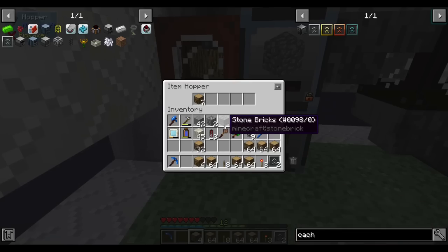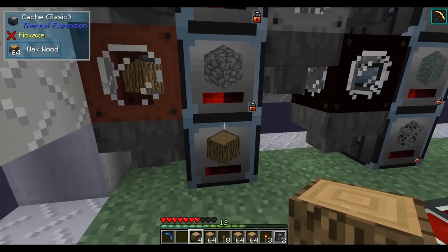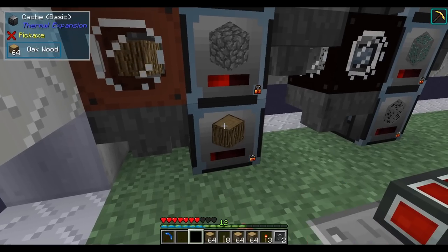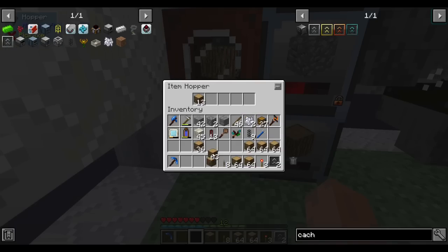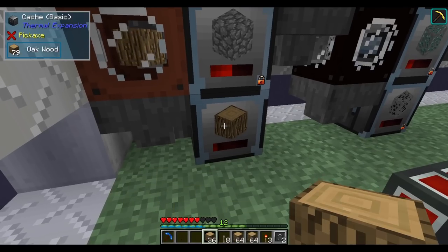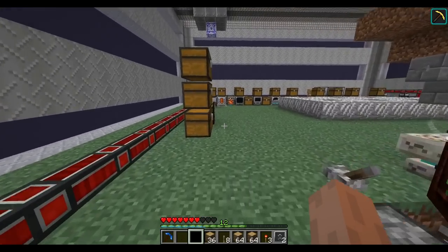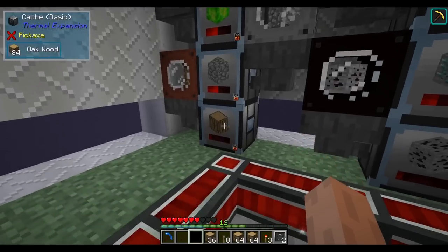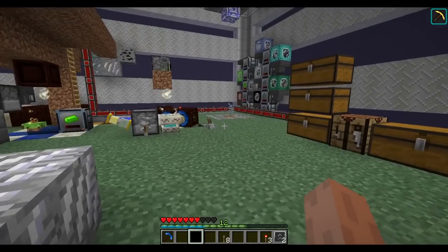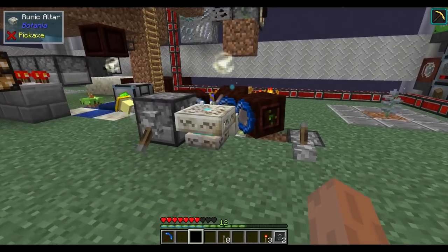There's a weird issue where insertion into caches stops at exactly 64 items — it won't insert more unless you push past 65, at which point it continues normally. This is causing my wood cache to jam. It seems specific to caches since it didn't happen with chests. I added a hopperhawk to pick up the final product automatically.